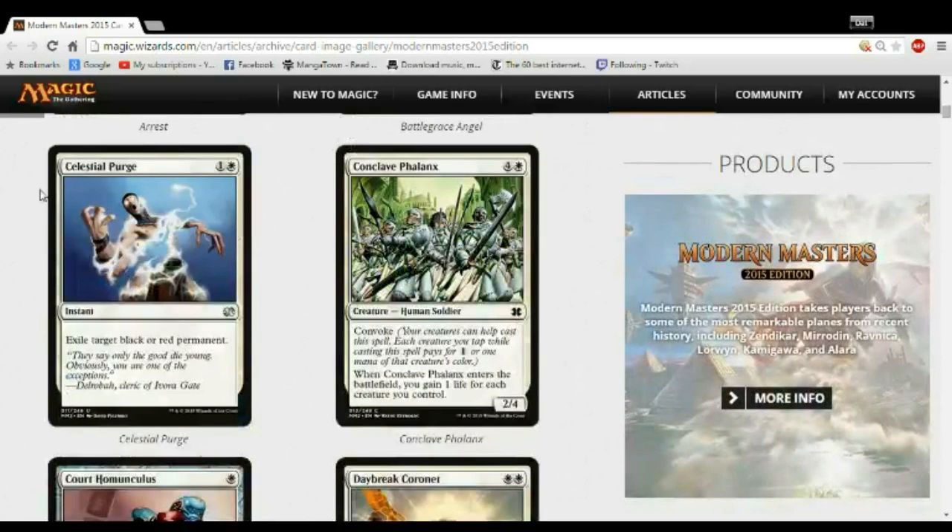Celestial Purge — pick it late as a sideboard card. Let it wheel all the way around the table. Get your good cards first — your guaranteed removal, your synergistic cards — and get Celestial Purge last. Where it's good, it's really good, but everywhere else you just don't want it.